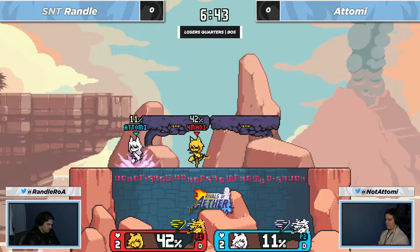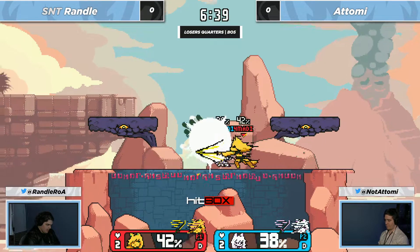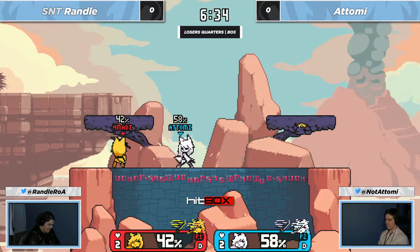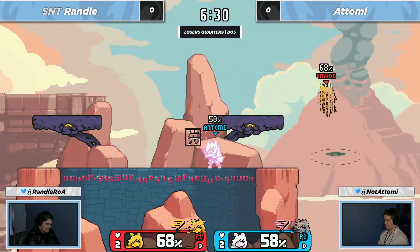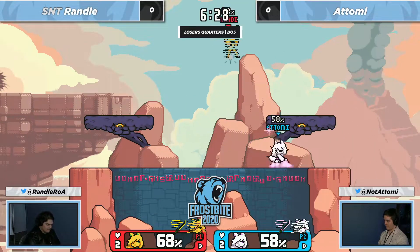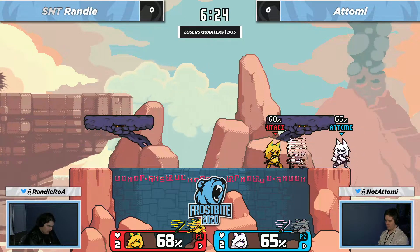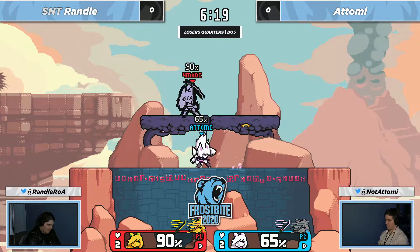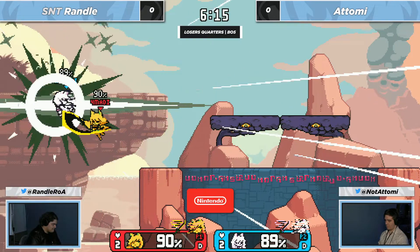I feel like that was Randall proving that he could do the perfect frame special — he just wants to say, yeah, I got it now. The air dash — there are so many extensions that you can do off the air dash, so many movement options that you get simply because you have that air dash. I gave it to Chris and it was scary. It's unique to Zeta, but it really makes her one of the stronger characters simply because that's an invincible movement option.